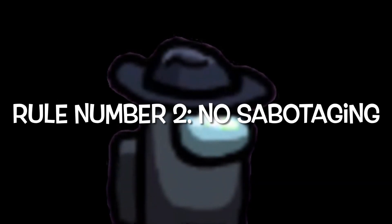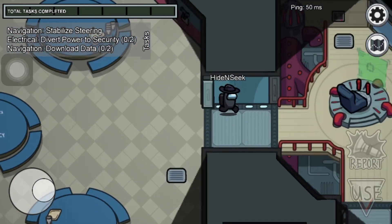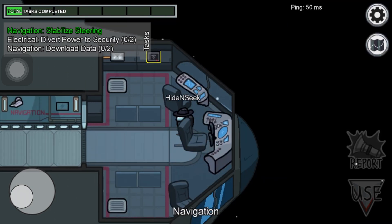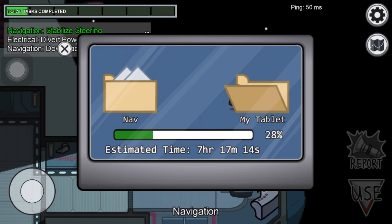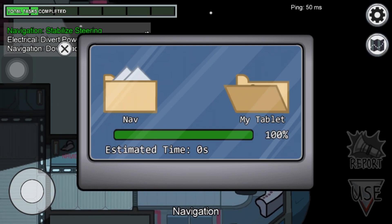Rule number 2: no sabotaging. Sabotaging for impostors is not allowed in hide and seek. Sabotage is a bit overpowered here — if you turn off the lights, everyone will go there and you get a free kill. Closing doors are also not allowed in hide and seek, because closing doors stops the crewmates and you can easily kill them. So it's not fair for them.